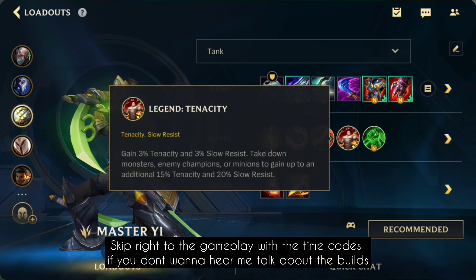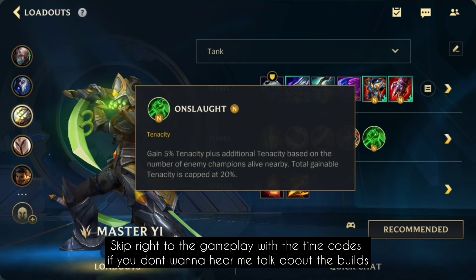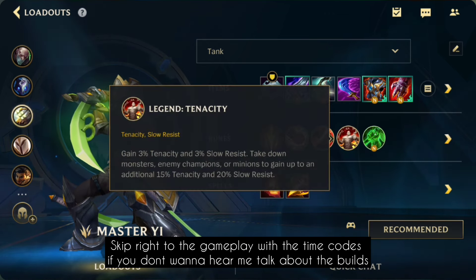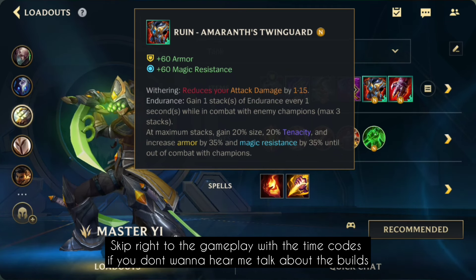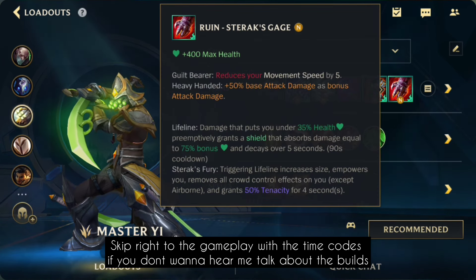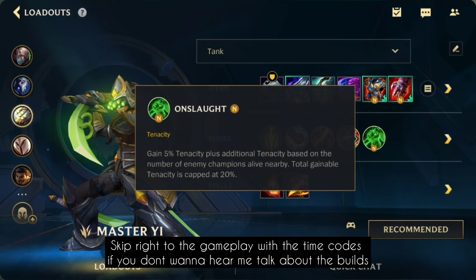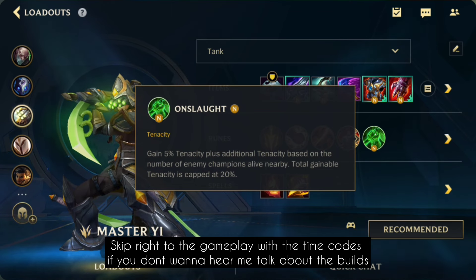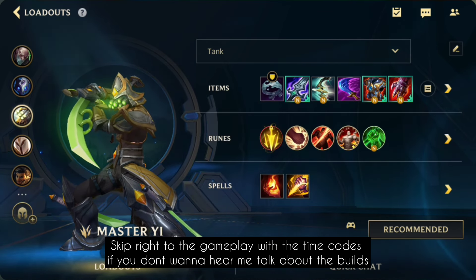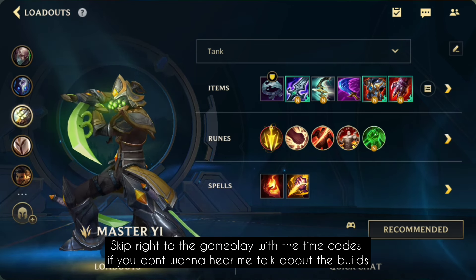You get 15% tenacity from Legend Tenacity. Of course you can run this build when you just change out the runes - if enemies don't have a lot of CC, then you go for Alacrity and Overgrowth. But with a lot of CC, you get 20% tenacity from Twin Guard, and you stack it way faster than before. You can also get 50% tenacity from Statikk Shiv if you proc it, then 15% from Tenacity rune, and 20% more if you have a lot of enemies around from Onslaught. So together with Quicksilver and the Statikk Shiv effect, that makes you really immune to CC. I think this one is really good if the enemies have a lot of CC you can't easily dodge.